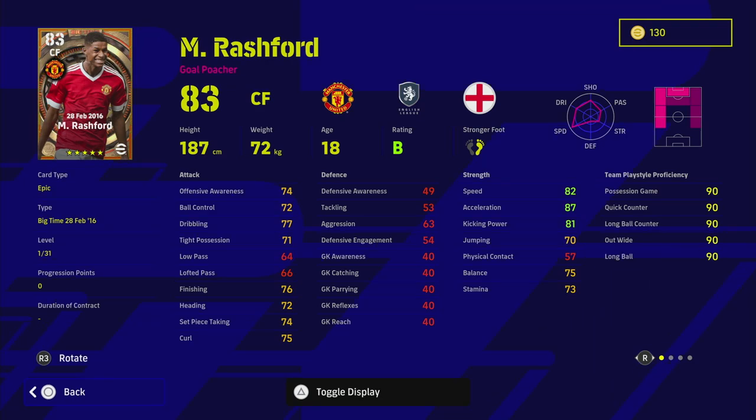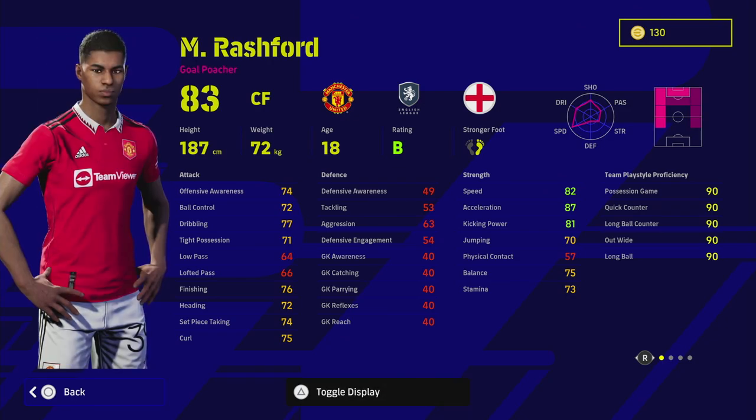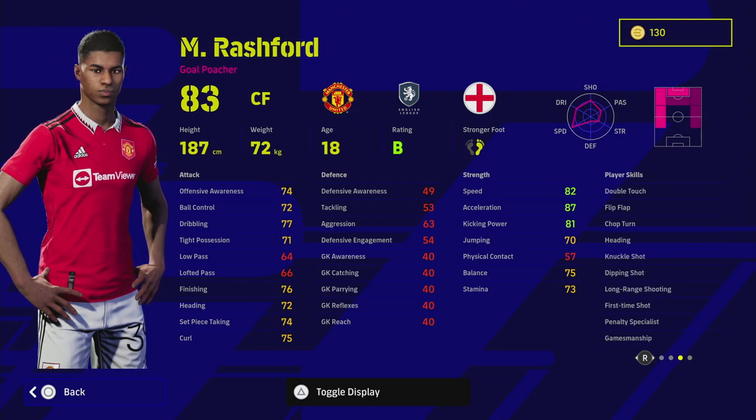Starting with Rashford — he's got 87 acceleration and 76 finishing, but it's the player skills that stand out the most: double touch, knuckle shot, dipping shot, long range shooting, first time shot. This is finally a brilliant version of Rashford up front — he's going to be insane.